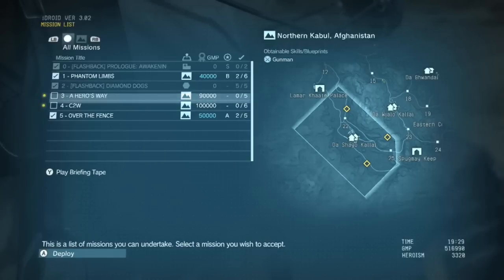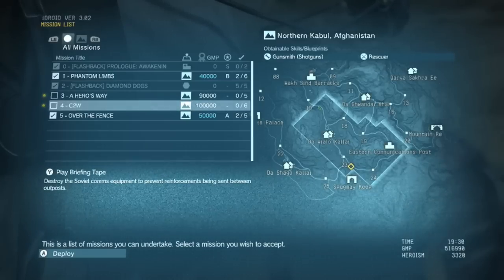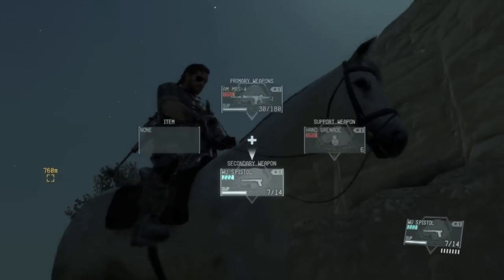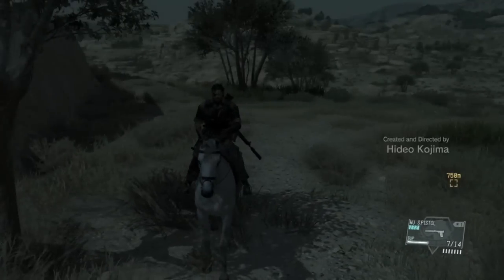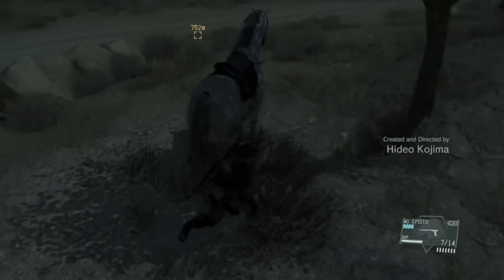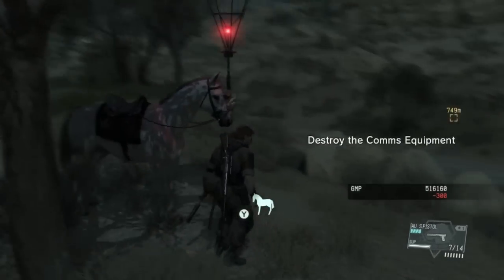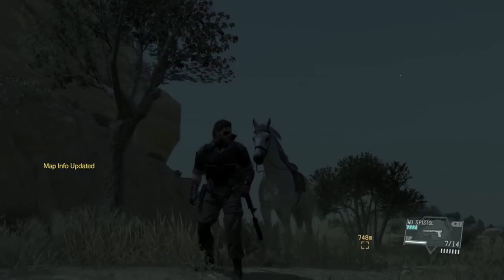You can find DD the wolf pup in the northern Cabal in Afghanistan. I found DD at night when I was traveling on my horse, but you can really find DD any time of day. Keep your ears open for the howling and cry of a pup. DD will follow you for some distance, but you can miss this pup. There are only a few occurrences to encounter her, and if you miss these opportunities the dog will be gone permanently. When you do find the pup, immediately extract her and that's how you get one of the coolest companions in the game.